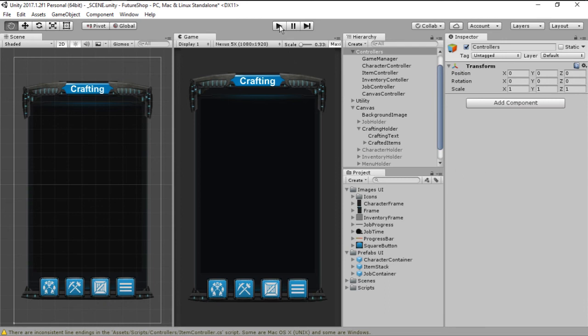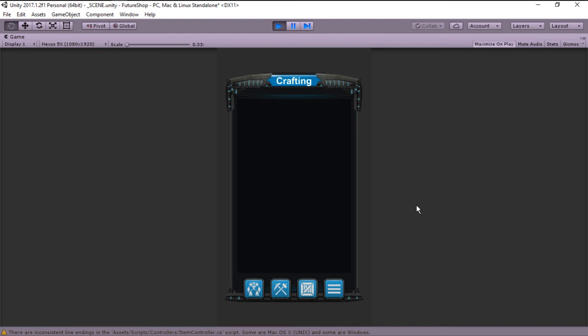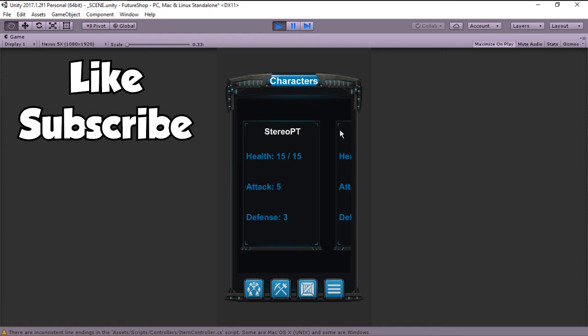Now we need to display these crafted items, however time is running out and I need to wrap up this episode. On the next episode we are going to be displaying the available items to craft, and we are going to be crafting items — so when we click on one we are going to get that item in our inventory. Until the next episode, I hope you guys enjoyed this one. If you did, I would really appreciate if you leave a like, comment, and subscribe on the video. I will see you on the next one, cheers!